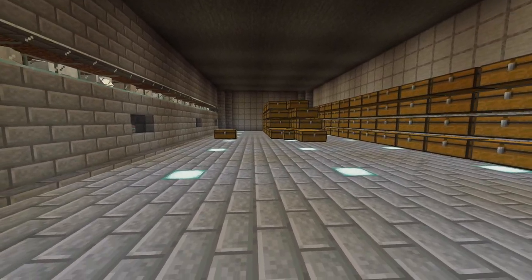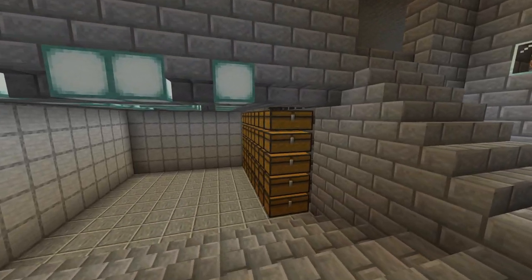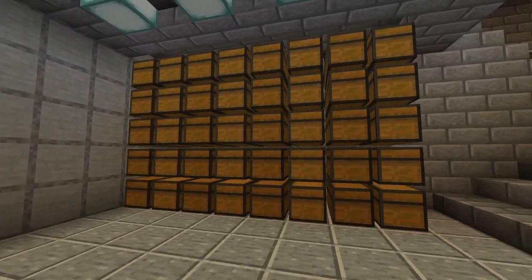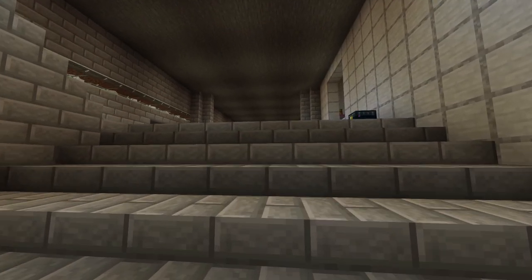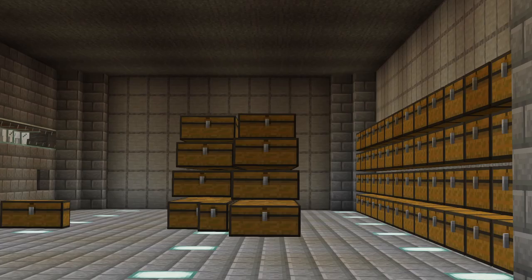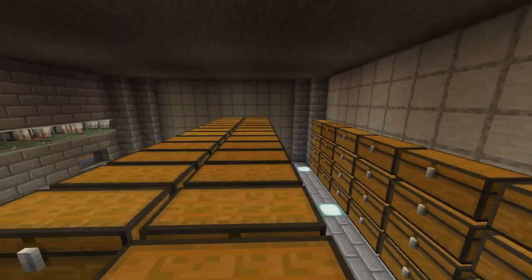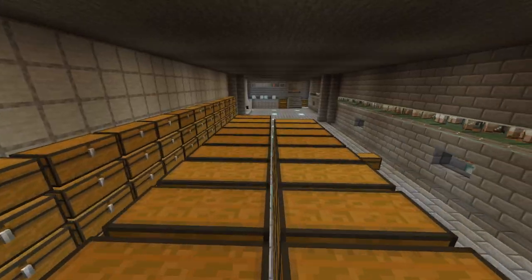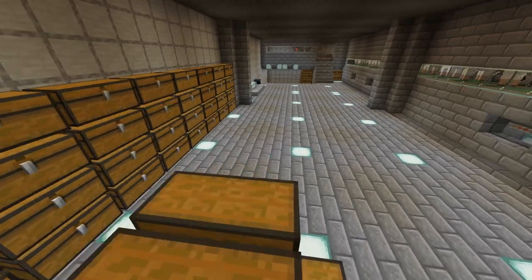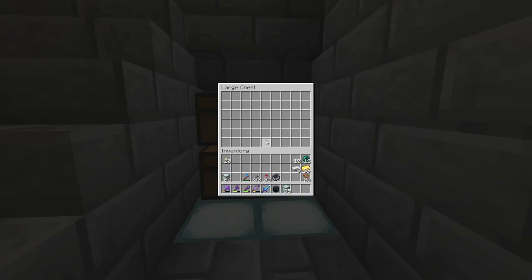There will be many more chests. The idea is, we shear them and we collect the wool over here to this storage. Then we grab it and put it into that storage over there. So we have some kind of backlog, or spare wool, and we've got a lot of storage — we'll need all this. These two chests are for iron, to make more shears.